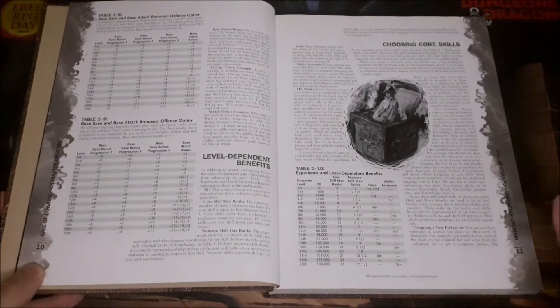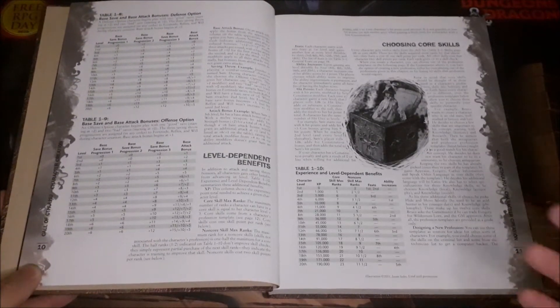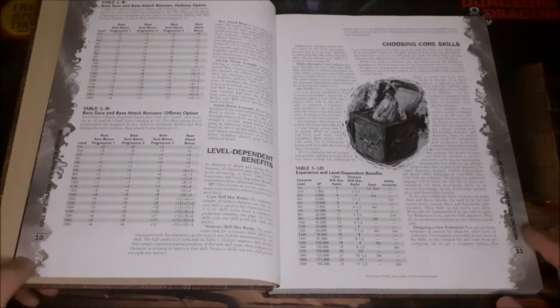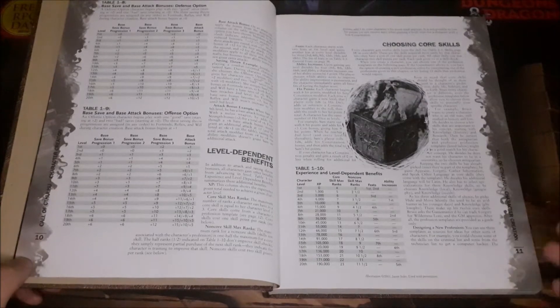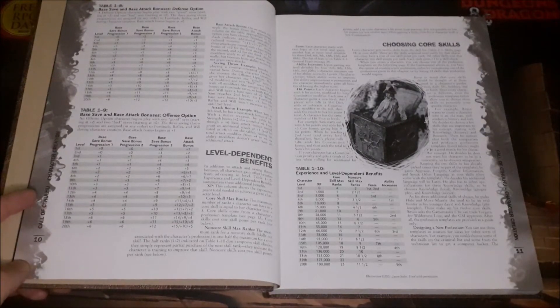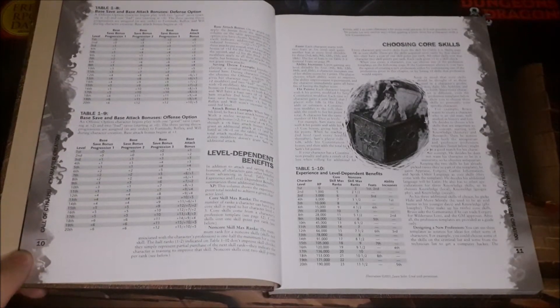The D20 system is basically 3rd edition D&D reworked for the Call of Cthulhu style. You actually have character levels — you can progress from 1st to 20th level by earning experience points through resolving conflicts or overcoming challenges. These could be role-playing elements or story rewards. But like D&D in general, one of the ways you gain experience points is through combat — fighting mythos creatures or dangerous cultists — and this happens a bit more frequently in this system than in the Chaosium version.